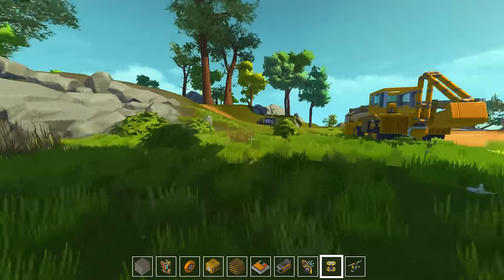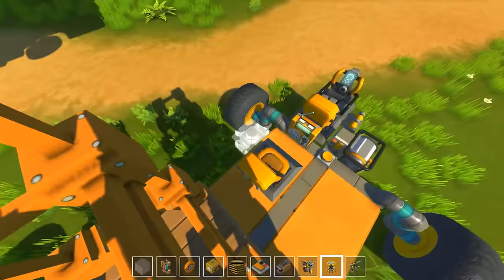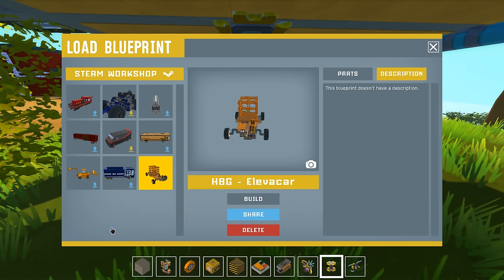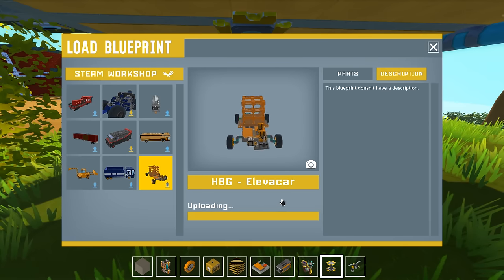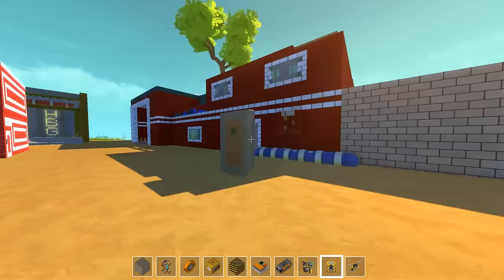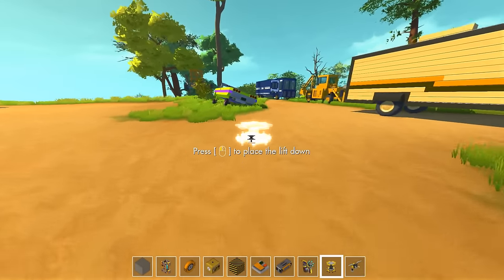The cool thing about this is we can build a vehicle anywhere — we don't have to build in the main world anymore, and when it starts working properly you can just bring it back. What else are we missing? This raise-up thing is not anything special, I guess. I'm gonna name it HBG elevate car — elevator. Upload that. It's actually not finished so I should not be doing that. Yeah, I was in the process of changing it when we were unable to log in when that bug came.